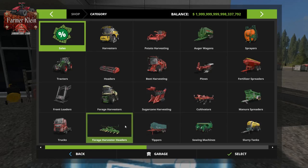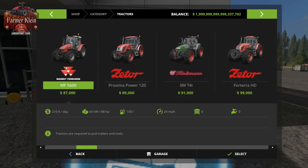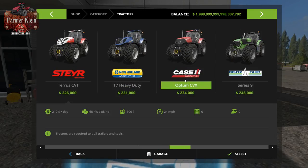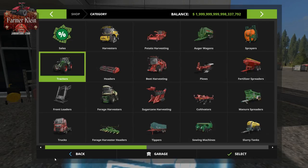Looking at the Valtra, repair costs are $257,000. What does it cost to buy this tractor? A base Valtra S with no options is $289,000.